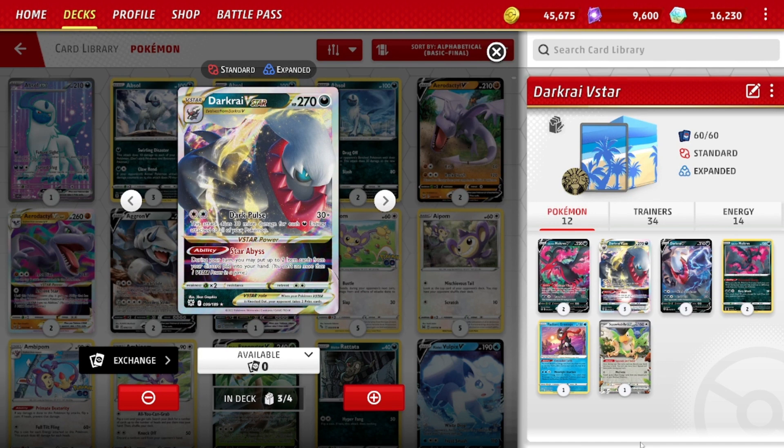Pretty straightforward build. There is a build that uses the Galarian Moltres and the stage one that doubles dark energies attached to the Wheezings. I think that's a tougher strategy, a little less consistent. I like this build because it is more straightforward.